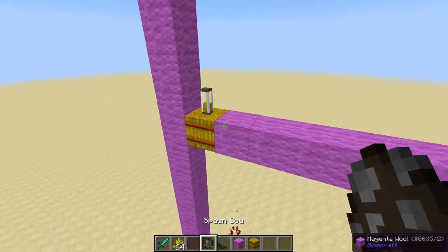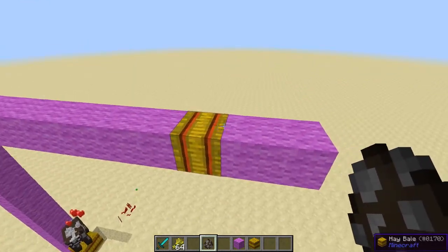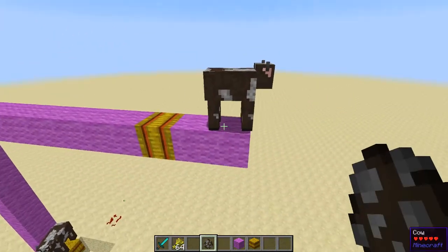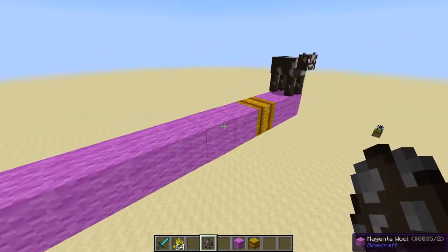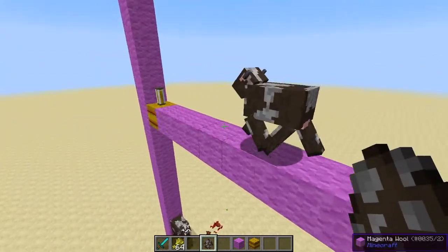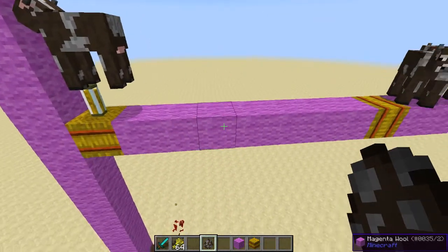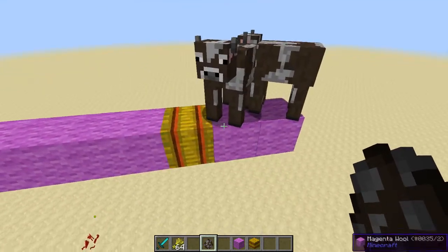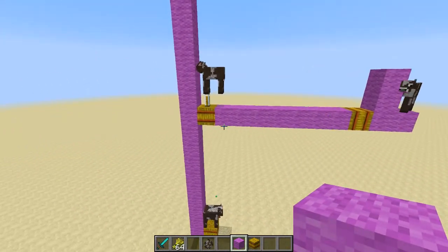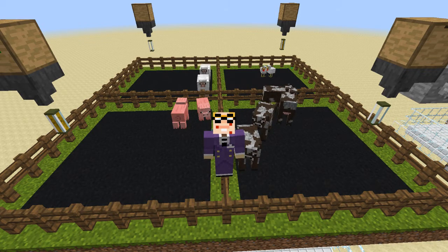Testing horizontal distance: the cow in the eighth block away does not get fed — it stays on ten food. Meanwhile a cow closer gets fed all day and looks to breed. So nine blocks horizontally is a no — anything within that radius up, down, left, right will be fed by the feeder.